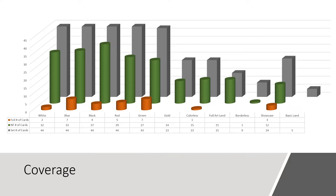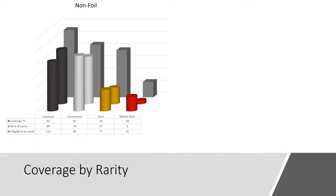Now let's pivot to distribution of cards in our box relative to the set. Based on the data, we can see that this box favored white and black the most and green the least. We saw 215 unique cards, providing 68% coverage of the 318 cards we were eligible to see. In the foil space, we only saw 9% of all cards, which is to be expected since there is only one foil per pack. Pivoting to coverage by rarity: this set contains 110 commons, 86 uncommons, 77 rares, and 25 mythics. In the non-foil space, we covered 81% of the commons, 35% of the rares, and 24% of the mythics. In the uncommon space, we covered 91% of all cards and only missed 5 of the non-borderless, non-showcase uncommon cards.